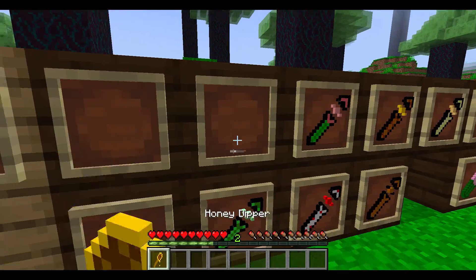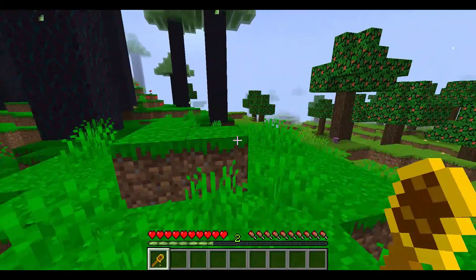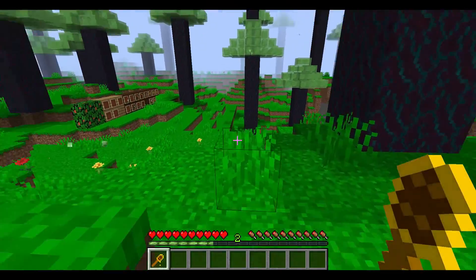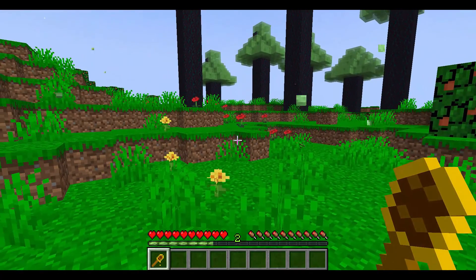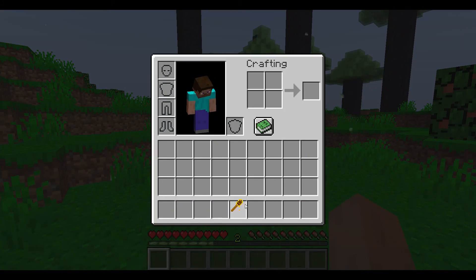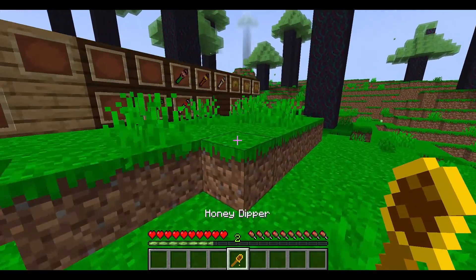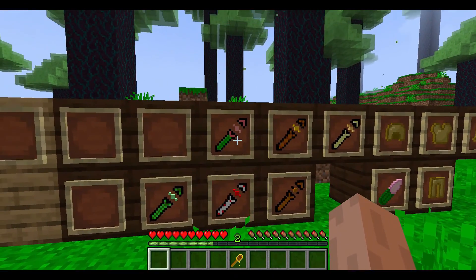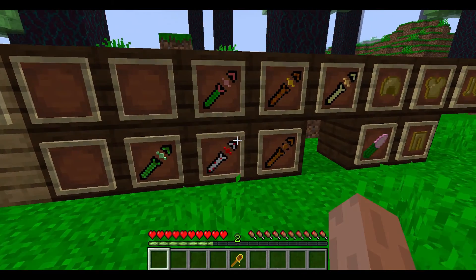On to the tools. First up: the honey dipper. You craft it with a honey block and a stick. This thing is pretty good — it's exactly the same as a diamond sword except it breaks within 100 uses. I'm gonna keep this on me because I absolutely love it.